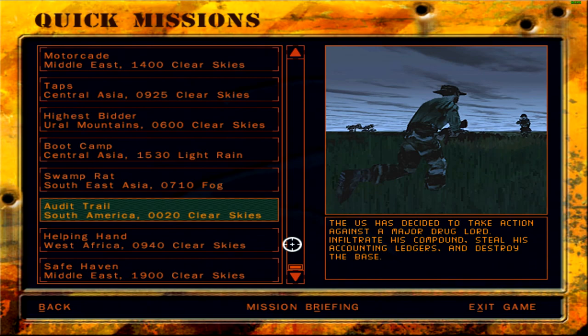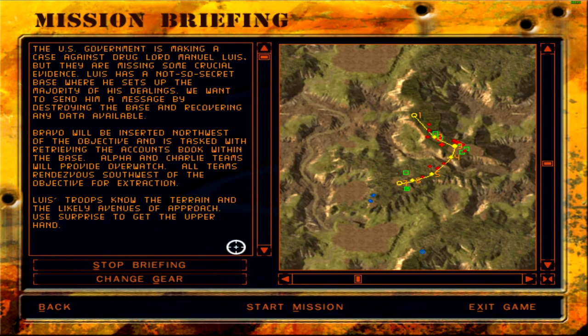The US has decided to take action against a major drug lord: infiltrate his compound, steal his accounting ledgers, and destroy the base. The US government is making a case against drug lord Manuel Luis but is missing some crucial evidence. Luis has a not-so-secret base where he sets up the majority of his dealings. We want to send him a message by destroying the base and recovering any data. Bravo will be inserted northwest of the objective, tasked with retrieving the accounts book. Alpha and Charlie teams will provide overwatch, and all teams rendezvous southwest of the objective for extraction.